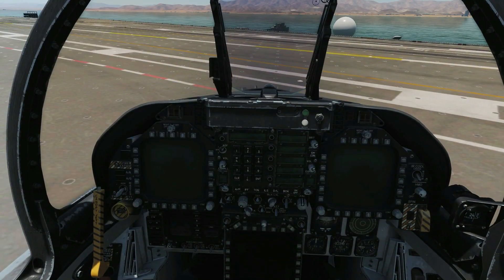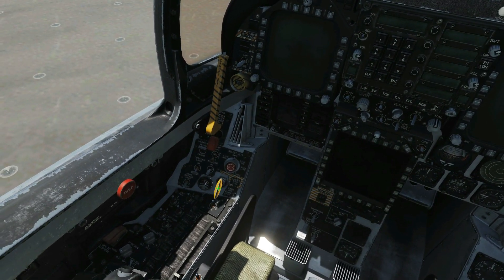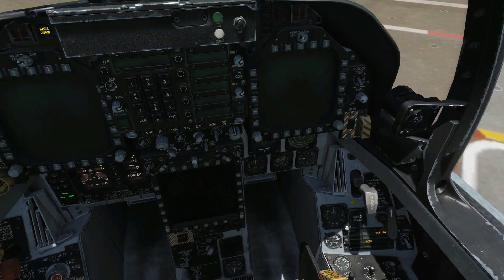First, we're going to turn our body off: Right Shift and P. Then turn our stick off. Check our parking brake — it's on, pulled out and vertical. Good.